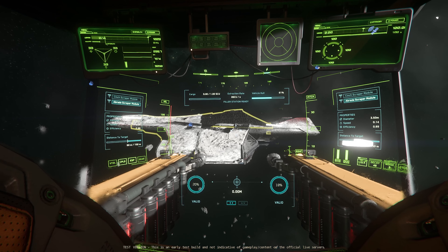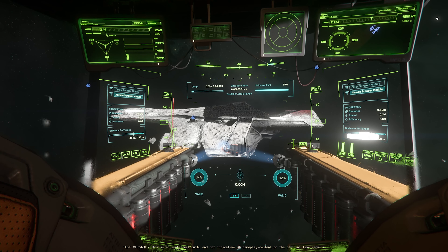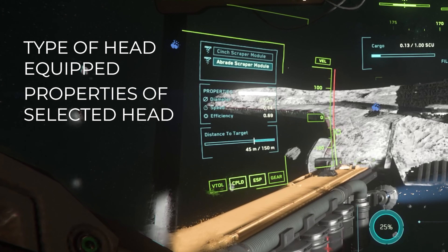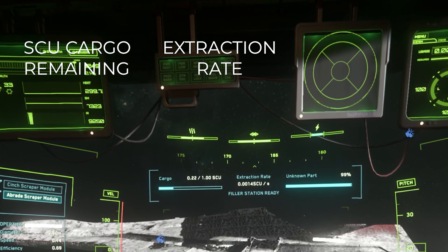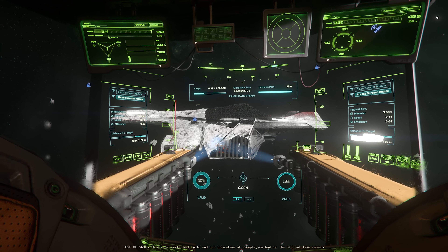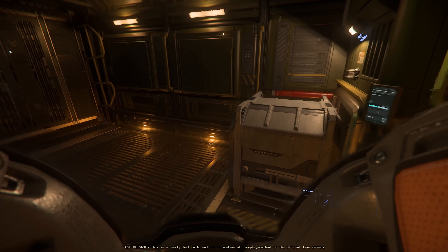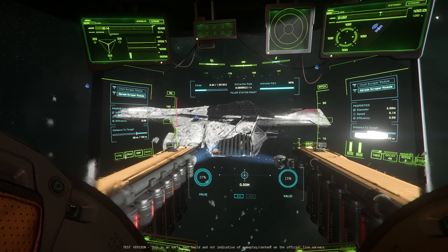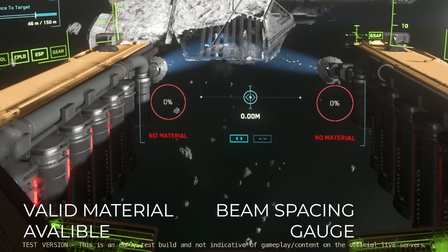Press M on your keyboard to engage salvage mode and you'll be greeted with a brand new UI. Moving from the outside in: the outer part of the UI shows the types of scraping heads equipped on the vessel, their diameter, speed, and efficiency of scraping hull, and the distance to the target. At the top of the UI, you've got the amount of cargo SCU available, the extraction rate, and the amount of overall vehicle hull still remaining to be scraped from the ship's chassis. Take special care to keep an eye on the cargo SCU remaining, as salvage takes advantage of the new physicalized cargo systems in 3.18. At the bottom of the UI, you'll have a readout for your two beams, showing how much valid hull each beam can scrape, how much is remaining, and the distance between the two beams.